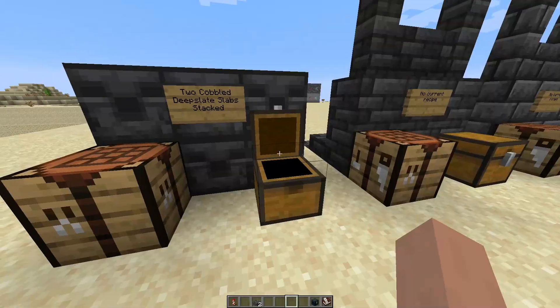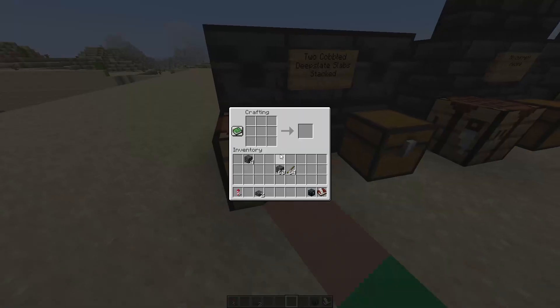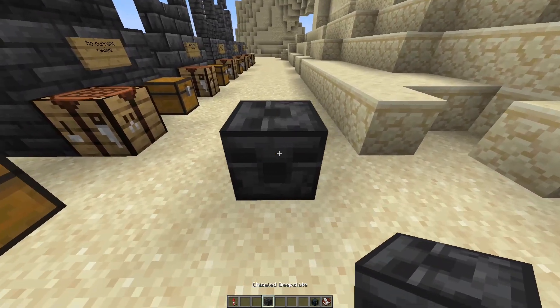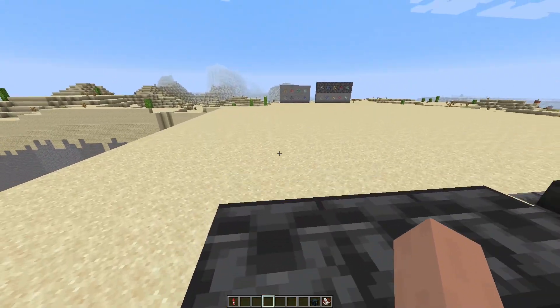Chiseled Deep Slate is interesting. You use two slabs stacked on top of each other to create chiseled, which is interesting. That might be how you make the rest of the chiseled stuff, but I never craft chiseled stuff, so I wouldn't know.